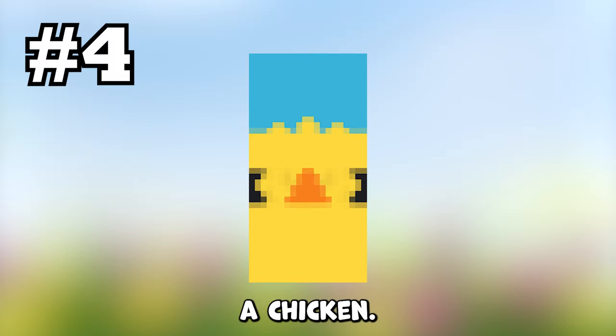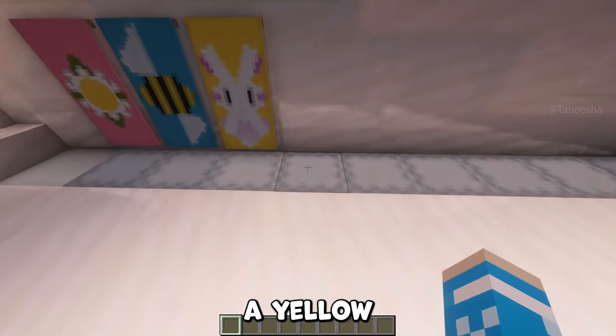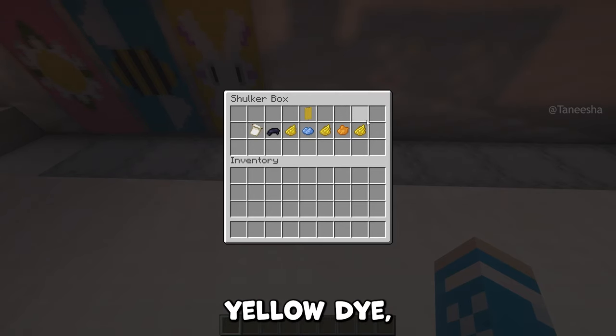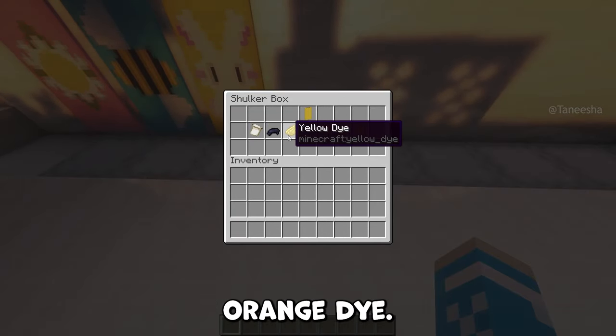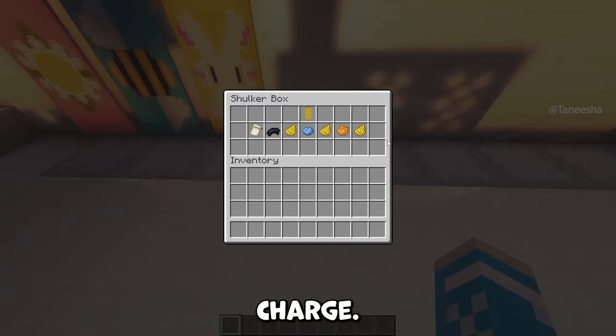The fourth banner is a chicken. You'll need a yellow banner, three pieces of yellow dye, one piece of black dye, one piece of light blue dye, one piece of orange dye, as well as a flower charge.